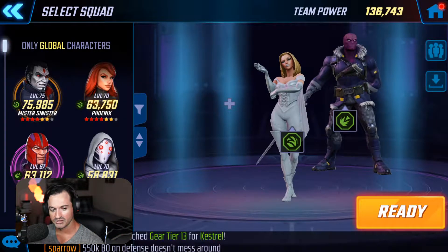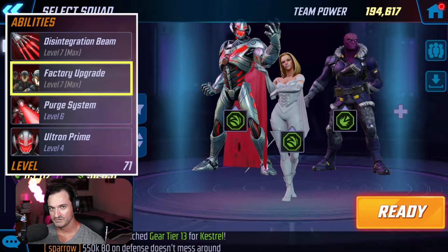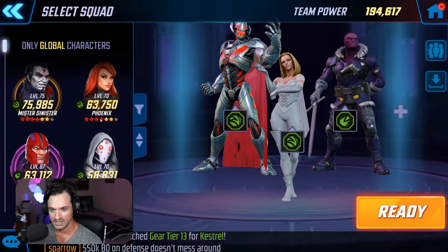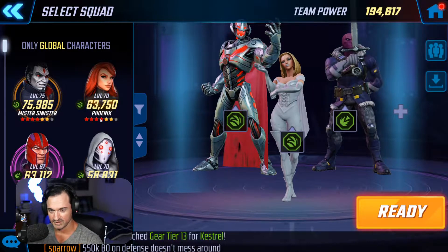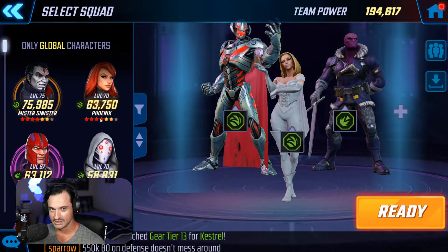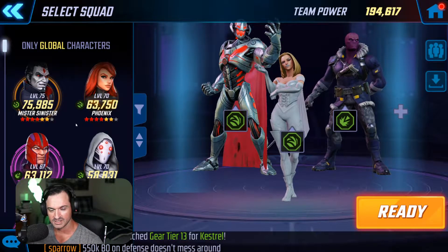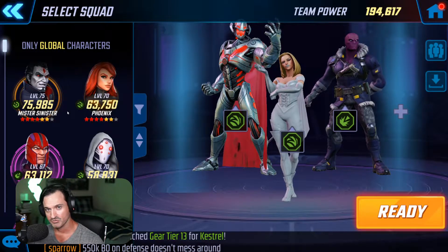On the other side, I'll put Ultron. It's important to have his summoning ability maxed out in this tier so he can have a healer on top of Mr. Sinister, which is the other one I use for healing. If you want a guaranteed healing minion summon every time you use that ability, you need it maxed out. Plus, the other minions that give speed up and offense up are really crucial as well.